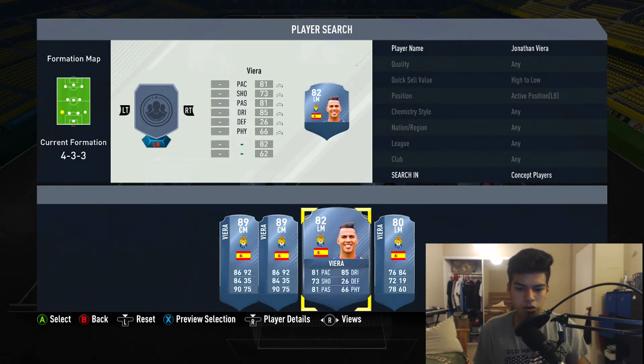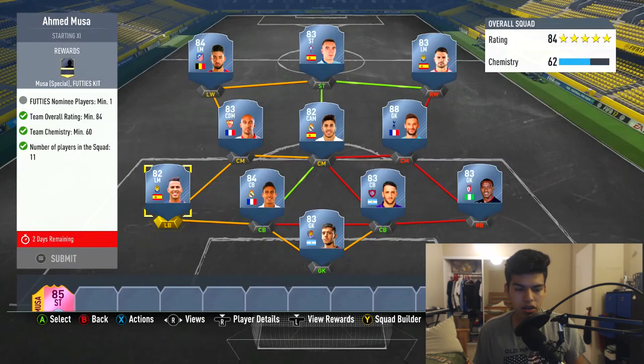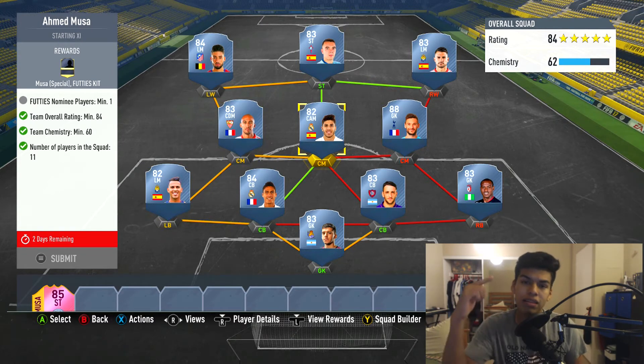The last player I haven't added yet — we're gonna go for Jonathan Vieira from Las Palmas as well. He does have a Team of the Season card. He's a very short player in game — I'm actually surprised how short he is, like five foot seven. He's a short guy but a very good player. As you can see, the only thing we are missing is the FUTies nominee player. If you have Marco Asensio, put him at that center mid spot and you'll be able to get this full SBC complete.